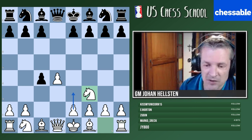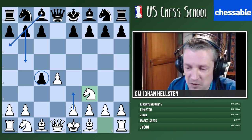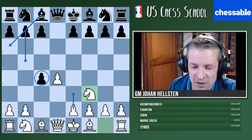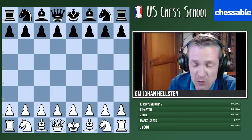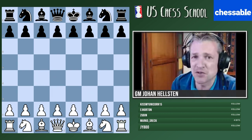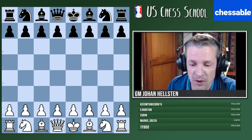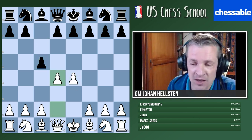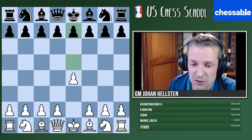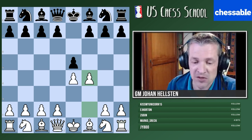In the Queen's Gambit Accepted, very rarely does white remain a pawn down - they almost always pick it up with e3 or g3. But there are many other gambits where the material balance is genuinely altered from the very beginning. So it's not even really a gambit - you'd have to be really stubborn to defend that pawn.